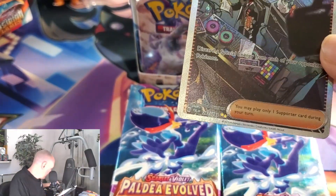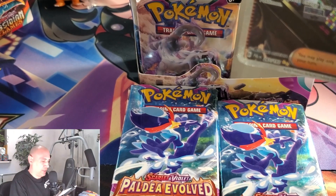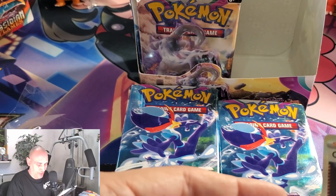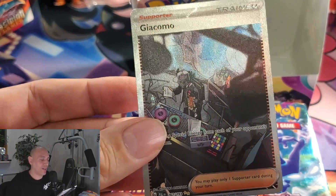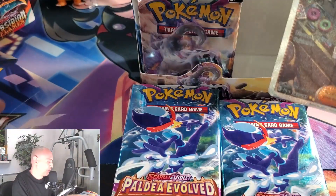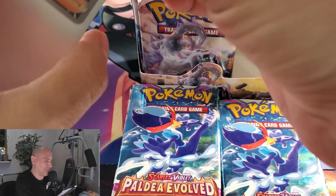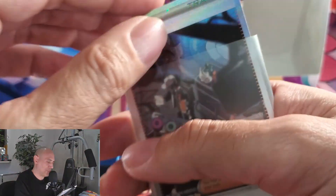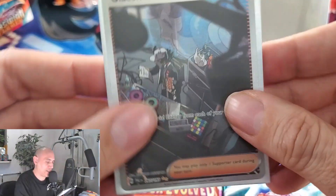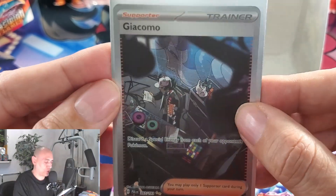I'm not quite sure, but I believe this is a special illustrative rare. I don't have any sleeves on me right now — I'm waiting for some new ones to come — so I'm using the ones from the trainer boxes. I can see it's a little off-centered. I'm not sure if it's a special illustrator rare or something else. I'm still learning about the rarities and how they work. I'm kind of thrown off because if this is our special illustrator rare, then that means we're only supposed to get like one per box, maybe two, and we got it in our first pack.